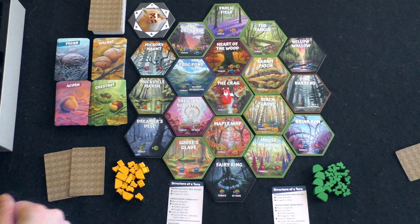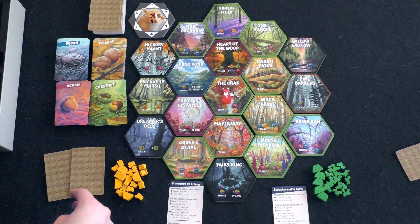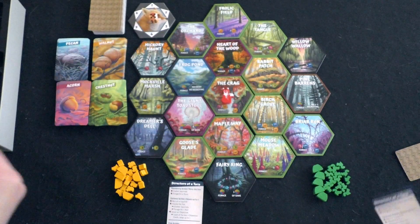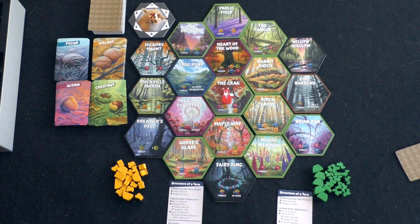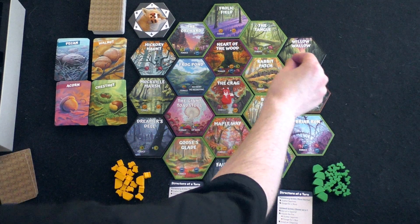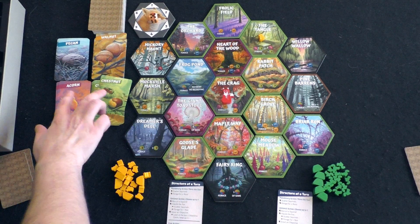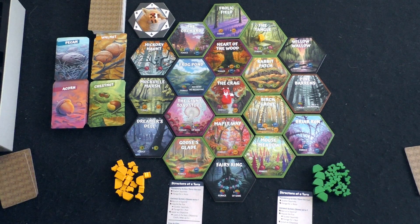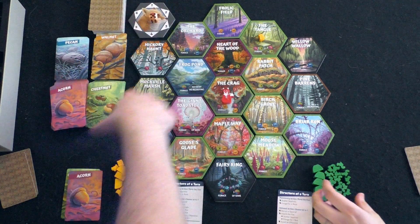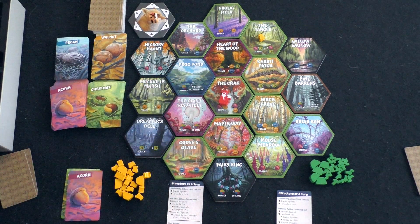So I'll go first and you go second — that means I place, then you place twice, then I place again. Based on my cards, these have to be placed on a green-bordered location. I'll put one here on the tangle and take one chestnut and one acorn. Now it's your turn — place a squirrel somewhere I am not and somewhere the fox is not. The fox always starts in the middle.